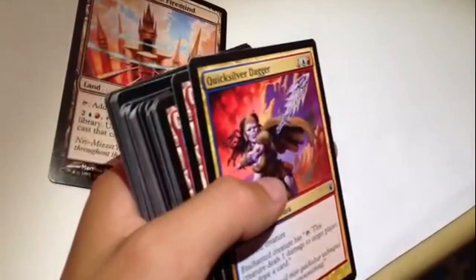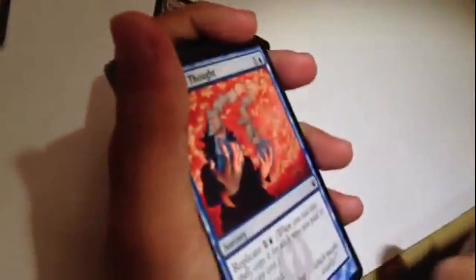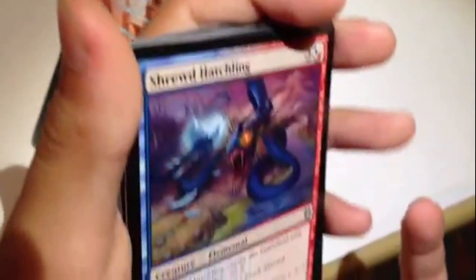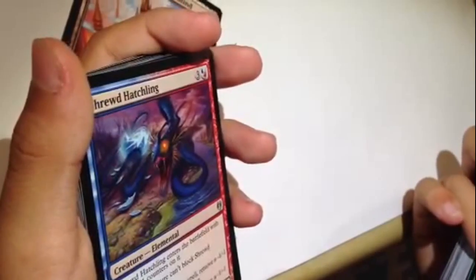Quicksilver Dagger. Mountain, mountain, mountain - no one really gets excited over mountains. So let's just draw a card. Pyromatics deals one damage to target creature or player. That's... Whoa! Yes! This is awesome!